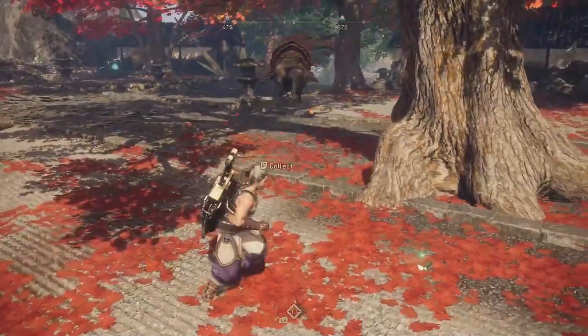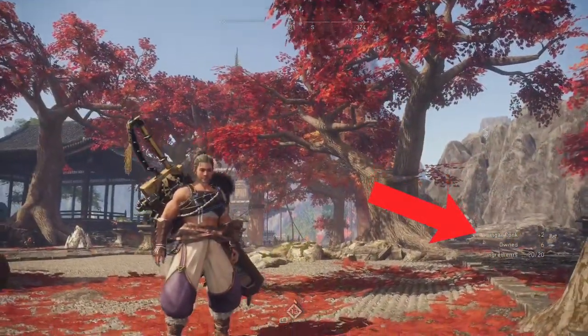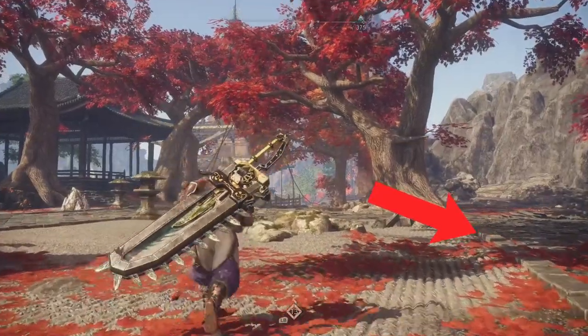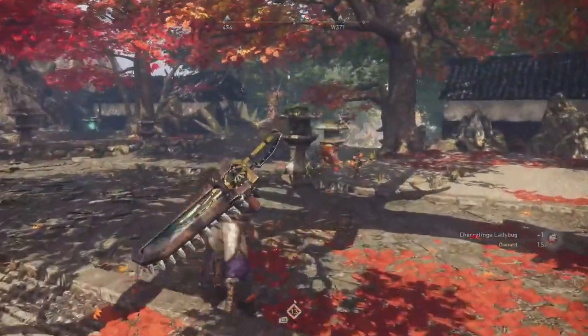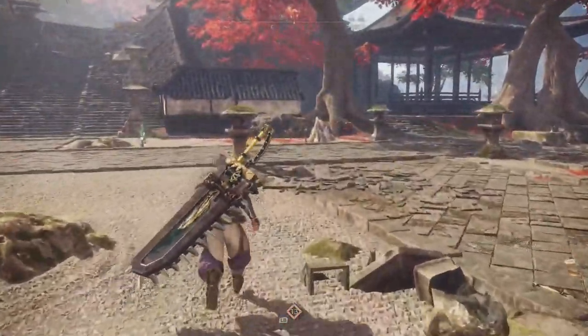If you pet these guys, you get different material drops, and in some cases it is the only way to get certain materials. So don't just kill everything you see. What did we drop there? We got some fungal conch, and I believe that is the only way to get that particular item. And those little ladybugs — pick up all of those little creatures too.